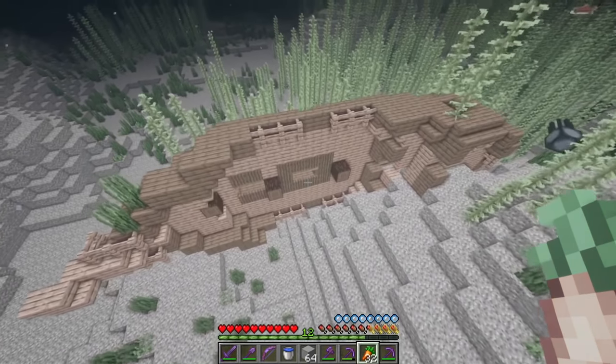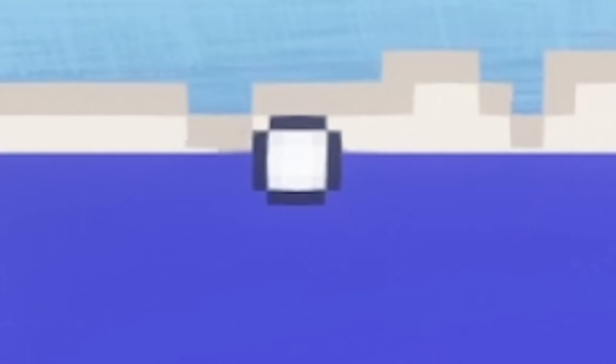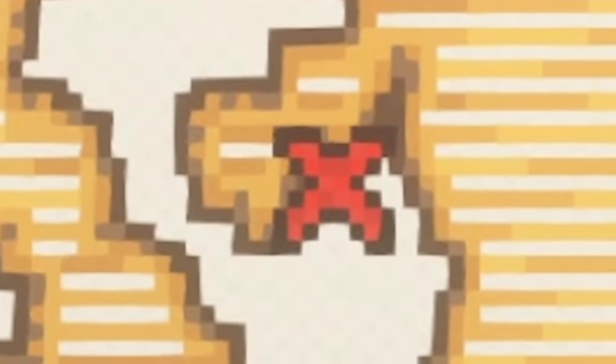We're gonna grab a buried treasure map from a sunken ship and then head on to land. Now let's take a look at our map. The little white circle represents us, the person reading the map, and we want to get us over to the red X.